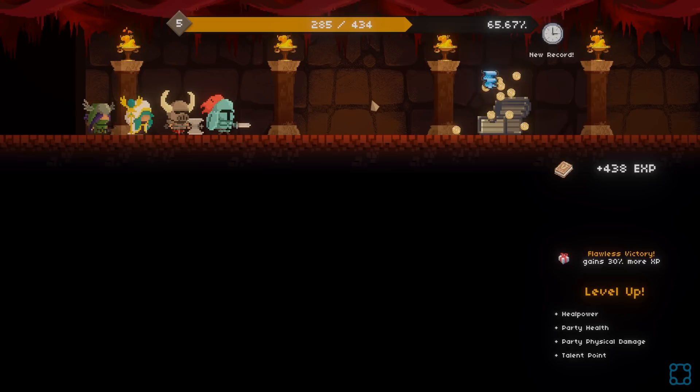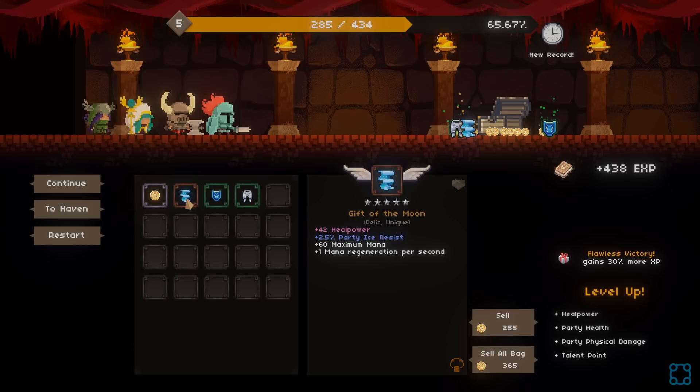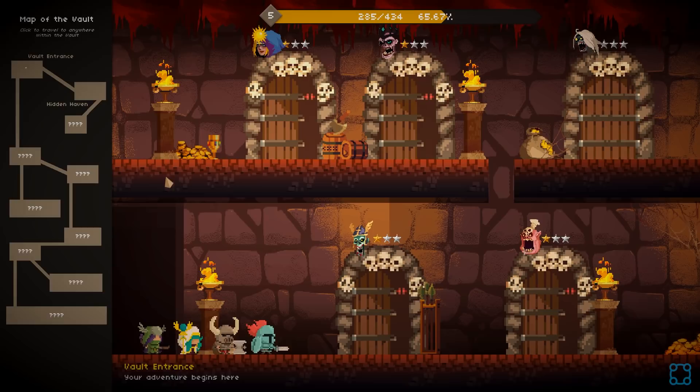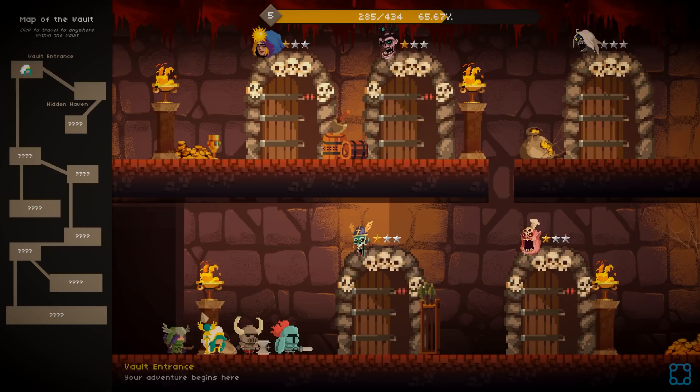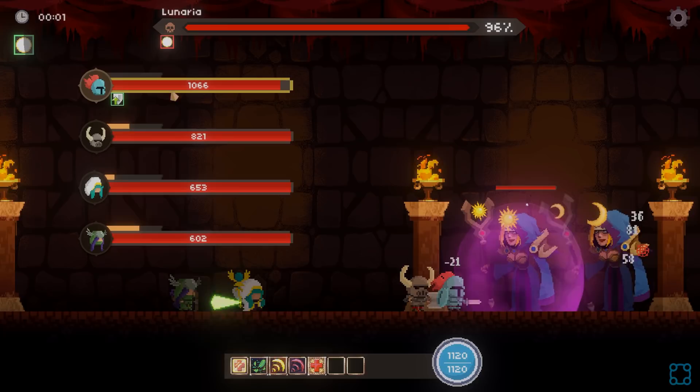So we get the treasure. Flawless victory. Hooray. We get more loot. This is the kind of game where procedurally generated loot is actually quite useful and important. Party ice resist, extra mana, maximum mana, and mana regen. I hit Continue instead of going back home — that was a mistake.